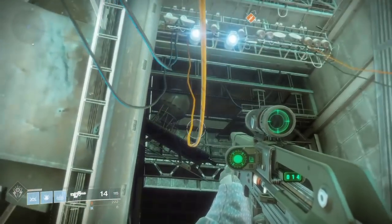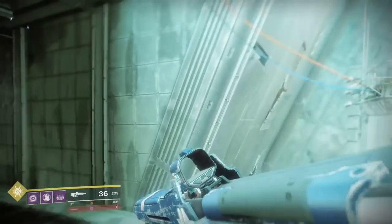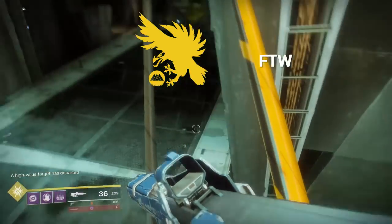All you have to do to get in the glitch is jump up here on this yellow wire — if you don't fall off first. Once you get on top of the yellow wire, you'll jump over across to the building next to you. There's a barrier right here to keep you on top of these two wires.